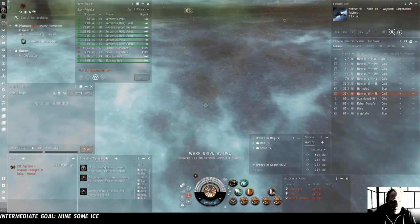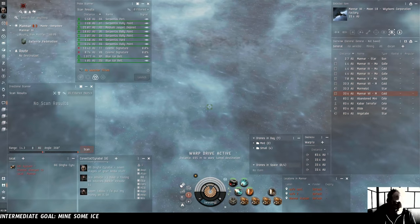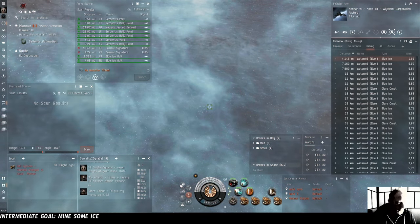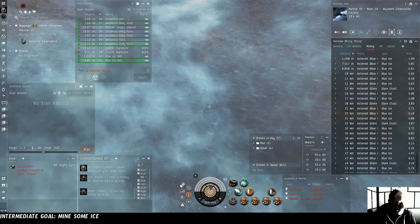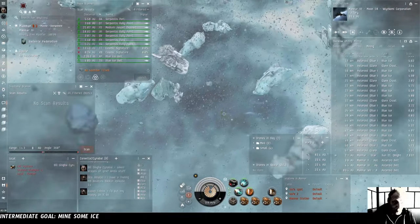It is bright in here. There are no NPCs. Blue ice, flare crest. Pretty.